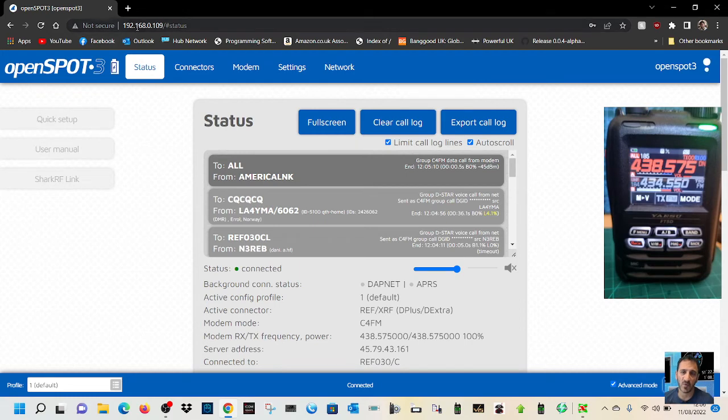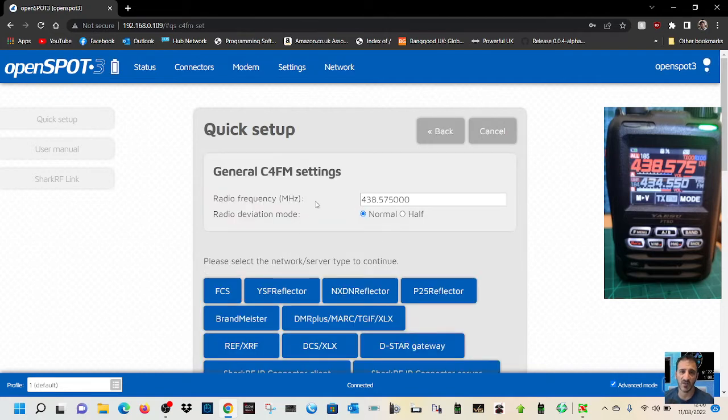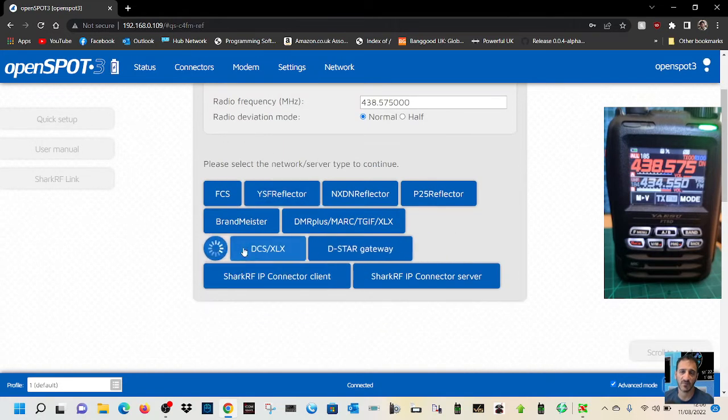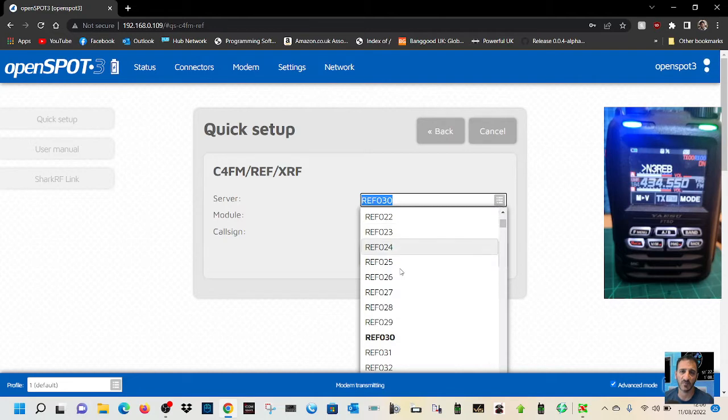Now, once you're in your OpenSpot, just put the IP address of your OpenSpot, or put in sharkrf.link and you'll find it. Then just click here at the bottom right — click Quick Setup, select C4FM, then go down to reflector XRF like so.